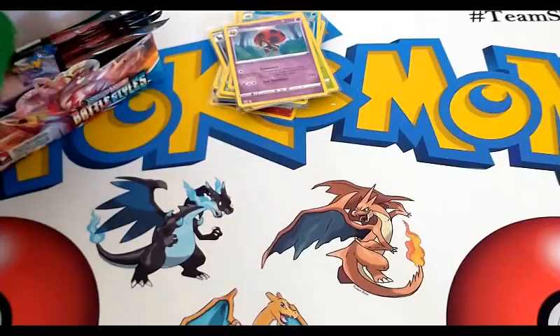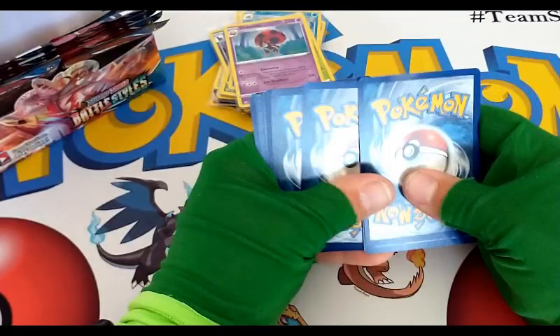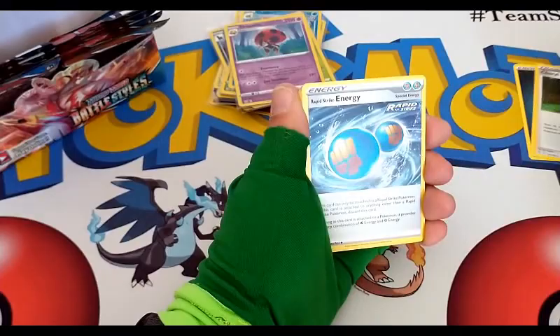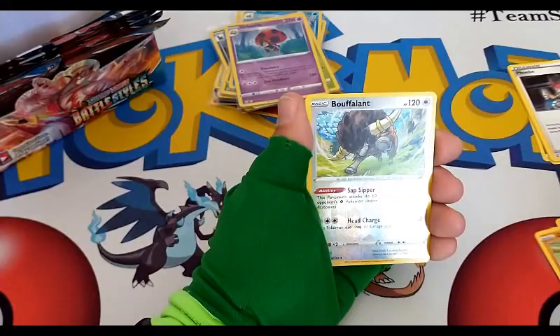This is a longer video than I usually post, but it is an entire booster box at once, which I usually never do — I figured I'd do something different. Rapid Strike Energy, Frillish, Andor, Scatterbug, Honedge, Gligar — reverse uncommon, I have a Bouffalant, and a Florges regular rare.